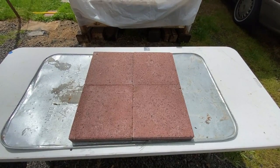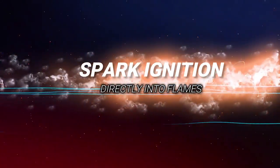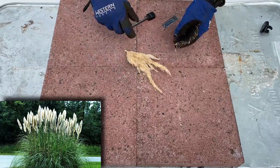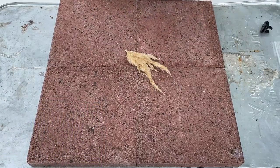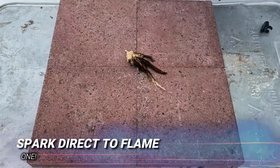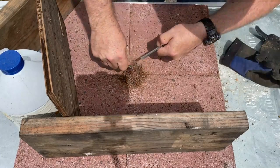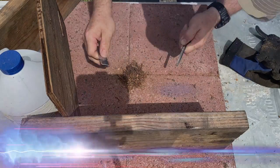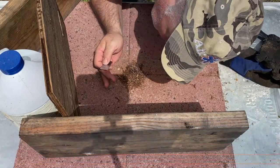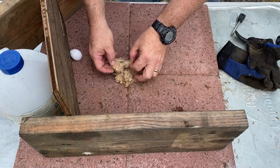Let's get started. The first type of fire will be a spark-ignited fire — spark-ignited direct to flame. First one is going to be pampas grass, or fountain grass. I had to set up a little wind break. This is cattail — see if I can get it in here without the wind trying to blow it away.